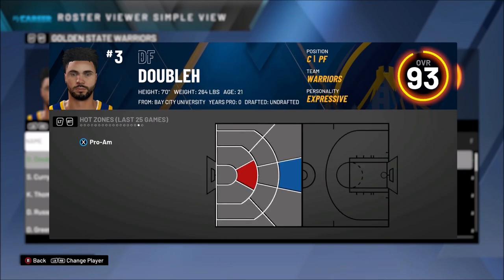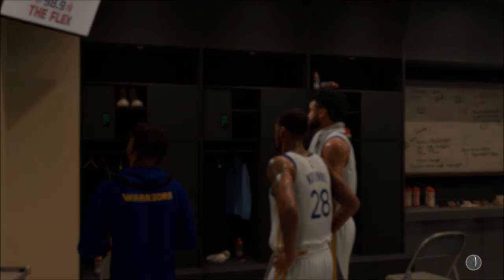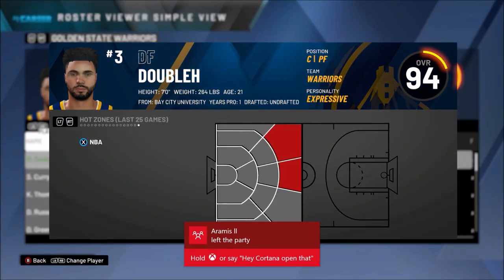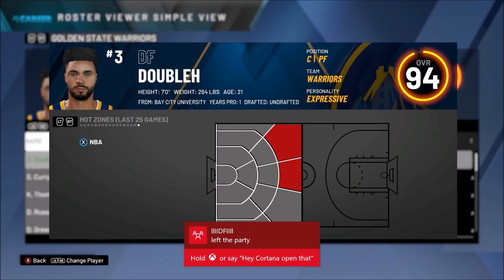As you can see, in the park I got a couple hot zones, in pro-am I got a couple cold hot zones, and in MyCareer I have none. On this player — this glass lock — when I play park and pro-am right now it doesn't show any hot spots. So I played a couple MyCareer games to get my hot zones because I wasn't getting minutes. And look — I got a hot zone at the top of the key and a hot zone on the right wing. It was actually working.